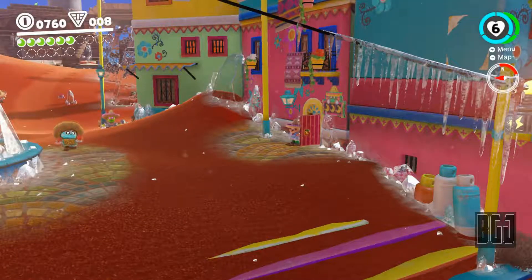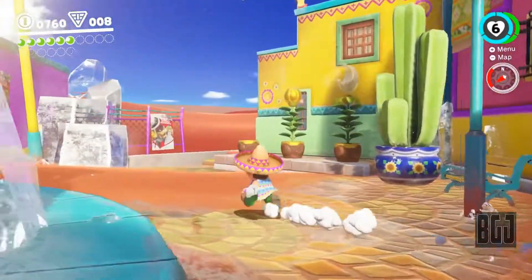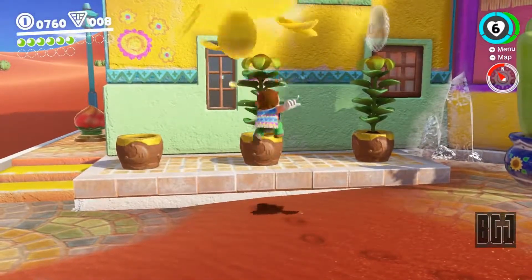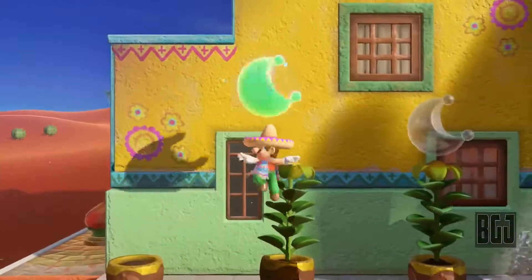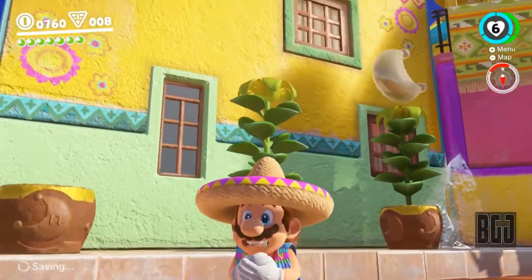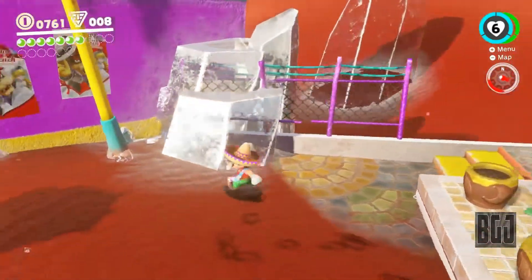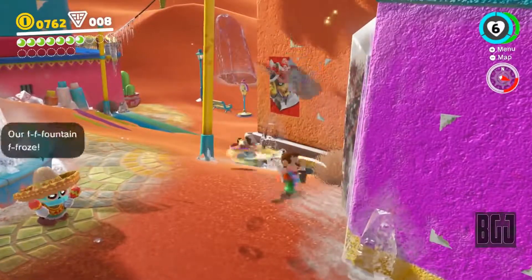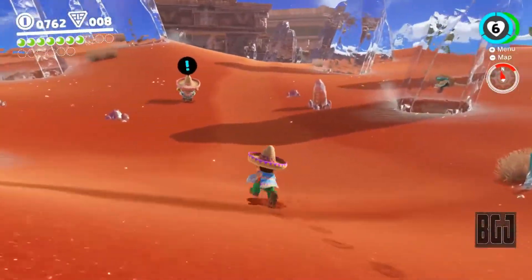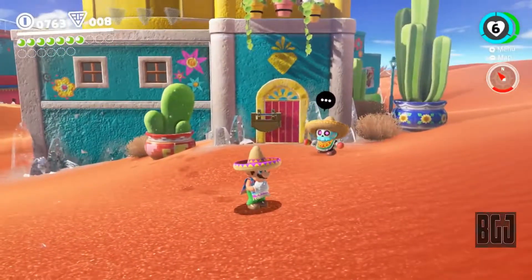Now let's go to the sombrero dude who said we needed this clothing. Oh wait — look, there's another one from the plants. I wonder if that's another power moon — it is! So that last seed we can find, I bet that's another power moon. We still have nine power moons to fill in the upper left-hand corner. I don't know if there are more than nine to go or if that's the max in the entire Sand Kingdom.